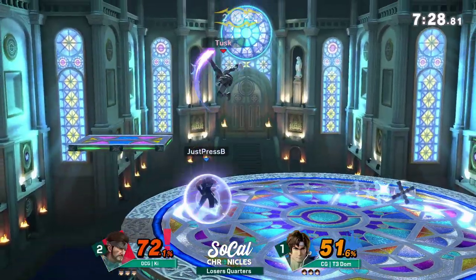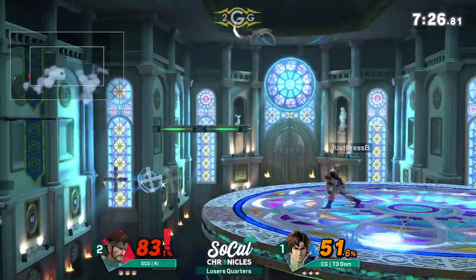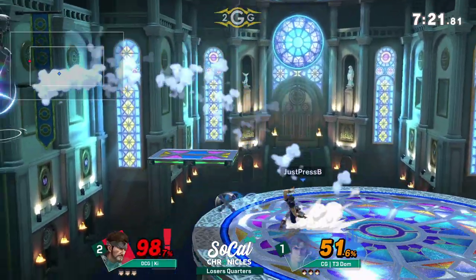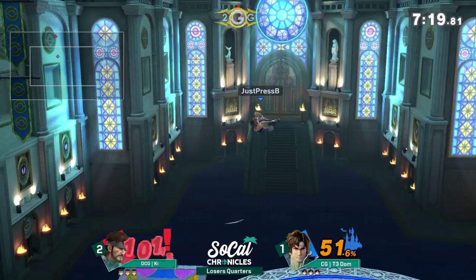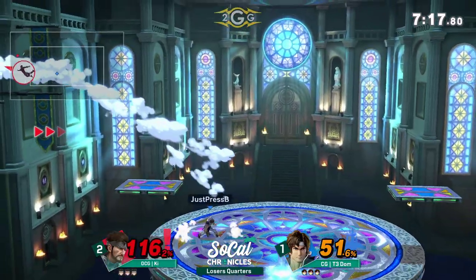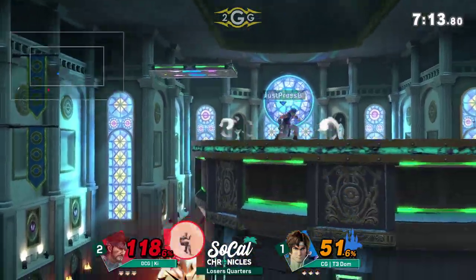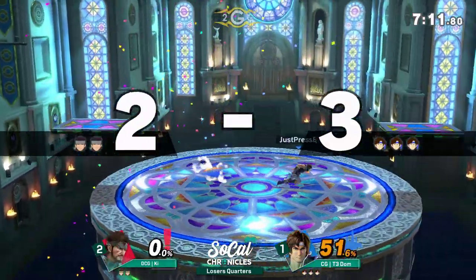A couple of hits on Dom's shield. Picking up the Holy Water on the way down — he needs to get rid of it, throw it. Dom's taking advantage now. Where's he going to drift this time? He B-reversed to the platform, but Dom read it. I can't land.